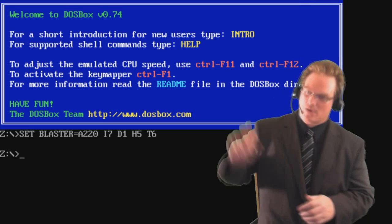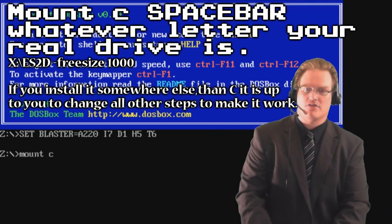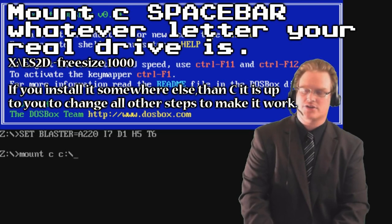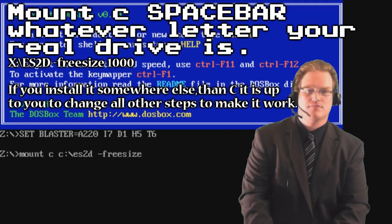Next, you're going to want to mount the C drive. Basically, you're setting up the drive so that DOS knows how to use it. You type: mount C, C colon backslash, then the directory ES2D. Now, before you hit enter, press space again.